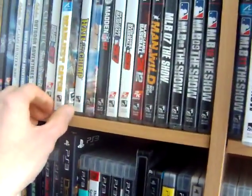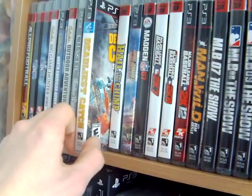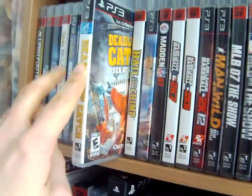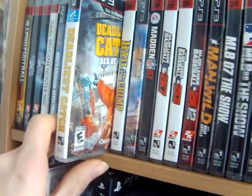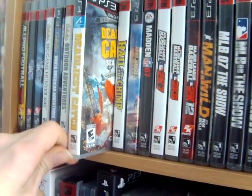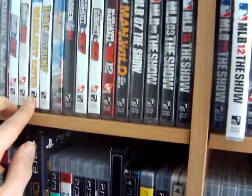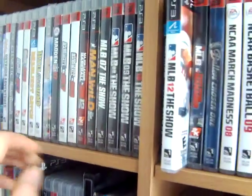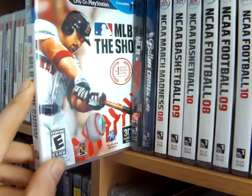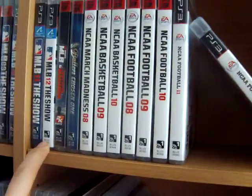To finish the video, we go to the NTSC exclusives — got some really cool ones in here. Deadliest Catch: Sea of Chaos — this was another unexpected find from an online store, I got this one for like 8 euros or so, which isn't too bad. I always like adding the NTSC exclusive ones. And another baseball game: MLB 12 The Show. That's it for the NTSC exclusives.